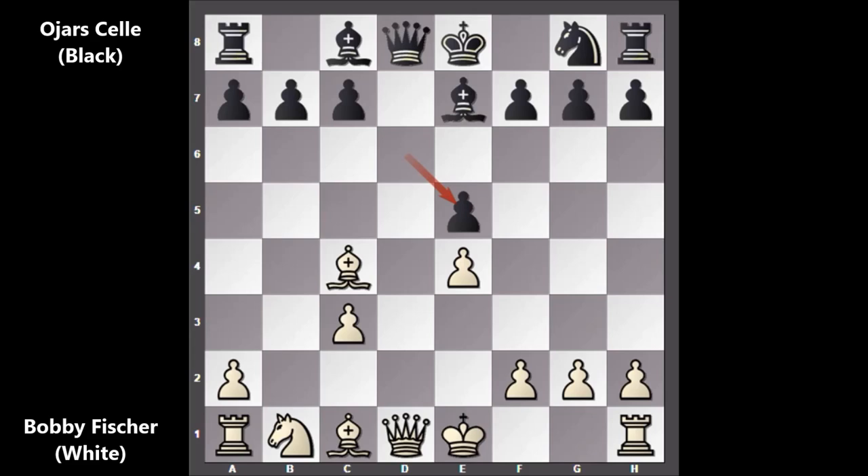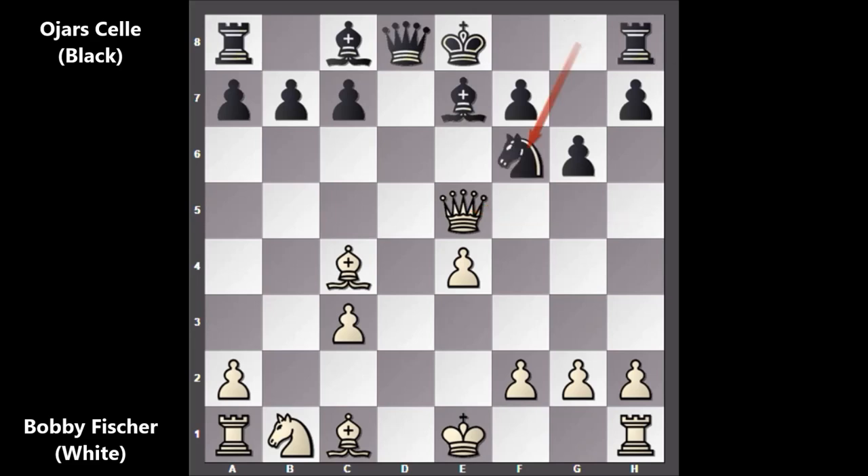What would you do in this position? Well, Bobby Fischer is attacking the king. How to defend? After g6, this time the e-pawn is falling. Bobby Fischer captured the pawn — queen takes on e5, also attacking the rook. How to defend? Developing the knight and blocking the rook.